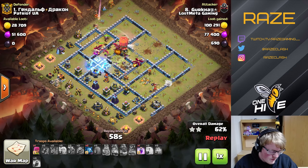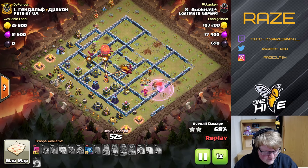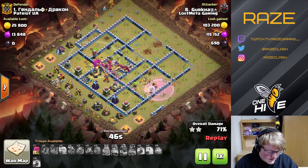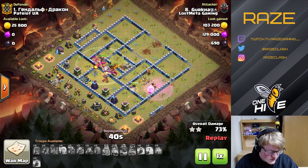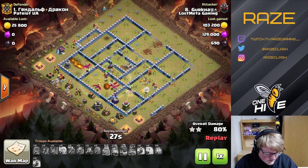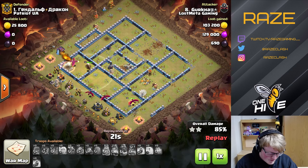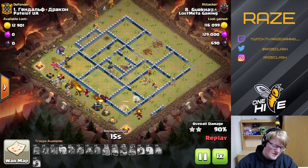If you use the warden ability too early some of the dragons will be down, making it less effective — especially since he's also saving a couple of freeze spells. The queen is taking care of two air defenses, the town hall, and the heroes, which helps quite a bit for the dragons. He drops some cleanup which is essential for these dragon attacks. The minions at nine o'clock take care of a few trash buildings, leaving him with five dragons at Town Hall 13.